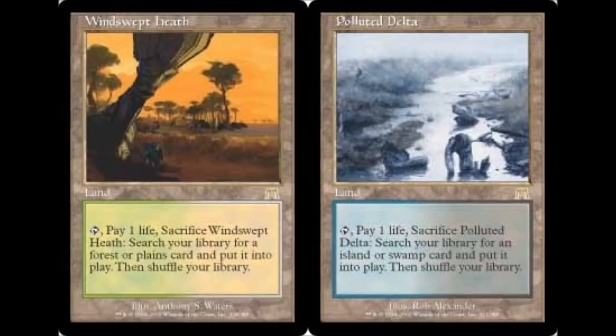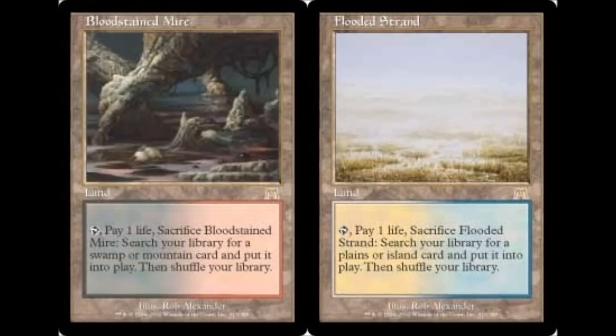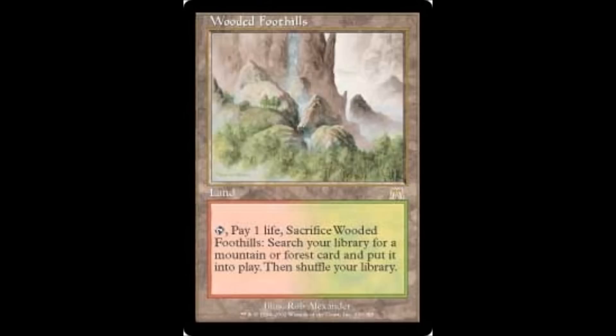Coming in at number 4 is an entire cycle — the Fetchlands from Onslaught. There were 5 of these, one for each friendly color combination. They're very powerful because the new land comes into play untapped, so you don't lose a turn. These saw a lot of tournament play and are still used today. I would wonder if they're going to be reprinted so they can be used in the Modern format — I wouldn't be surprised if you see them in Return to Ravnica, possibly.